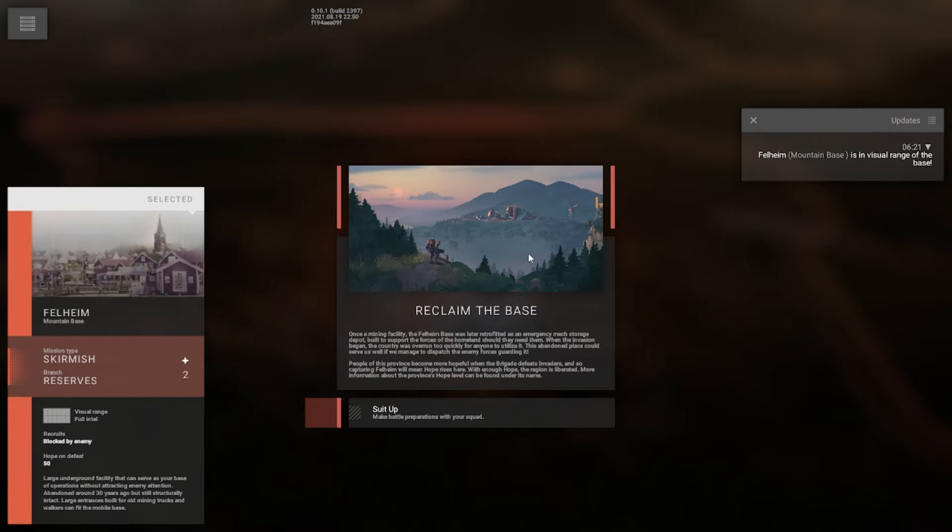Alright, time to reclaim the base. Once a mining facility, the Felheim base was later retrofitted as an emergency mech storage depot, built to support the forces of the homeland should they need them. When the invasion began, the country was overrun too quickly for them to utilize it. This abandoned place could serve us well if we managed to dispatch the enemy forces guarding it.